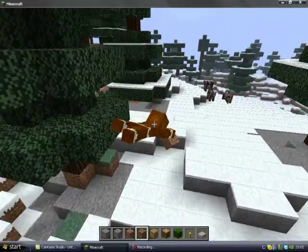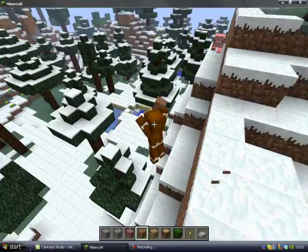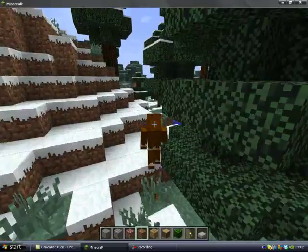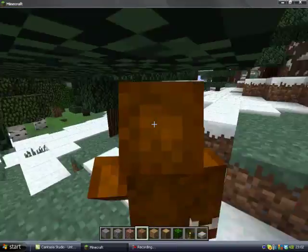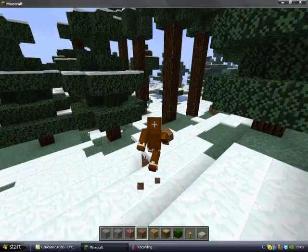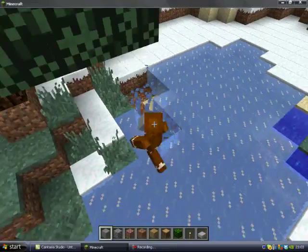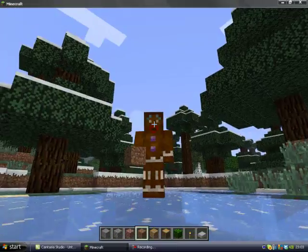Let me go somewhere else to make it easier to explain. Hold W, then F for sprint, then Control, then hold Spacebar, and when you hit the water it'll dive in. Let's try and get that water over there — holding all of this — then hold Spacebar and it'll dive in. There's no water there so that didn't quite work, but anyway.